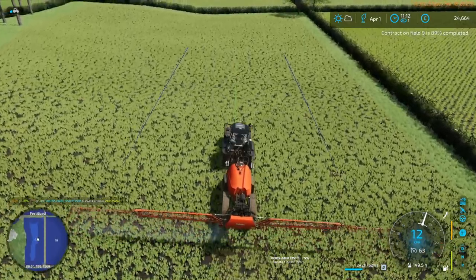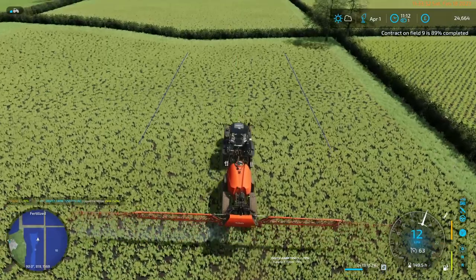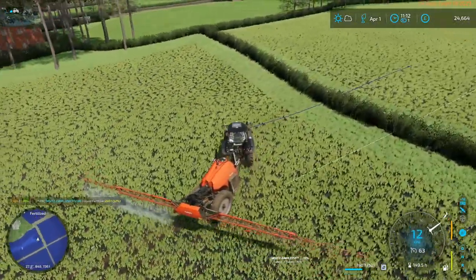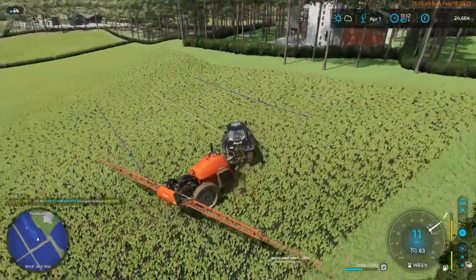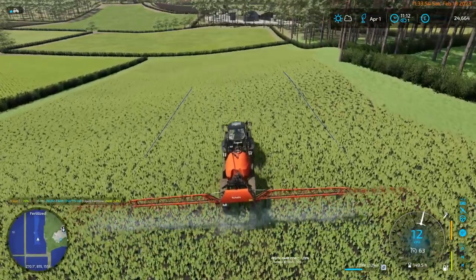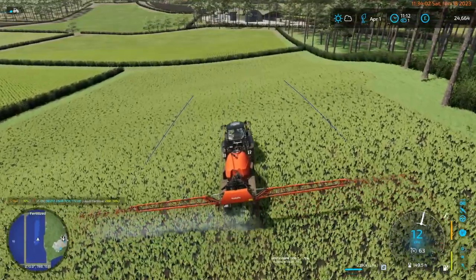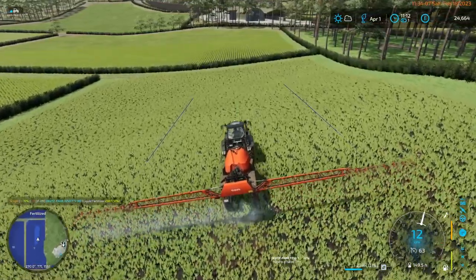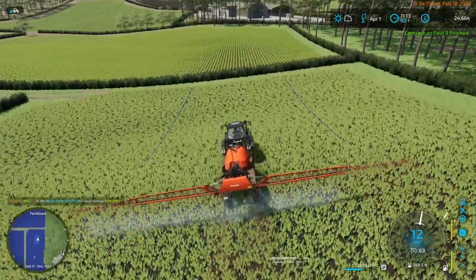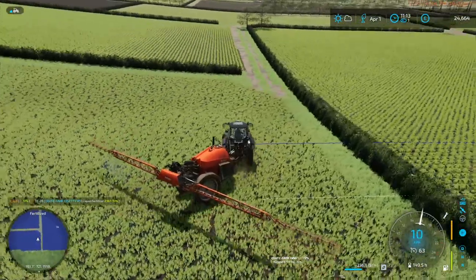To do a test, you want a field with something in it, run a contract to harvest it, and see how much you get based on not having done any fertilization contracts. Then you do a fertilization contract and see if the yield changes. But you'd have to reset the field back to not having done it yet, so it's not an easy test to set up. It could be done — possibly using the developer tools to set it back to March, plant and fertilize as contracts.